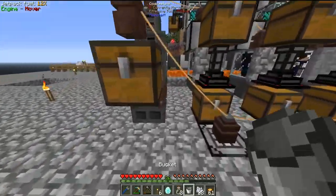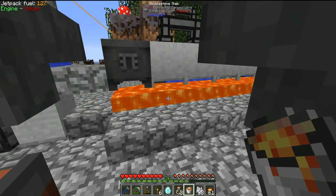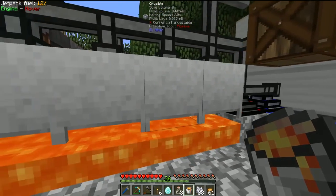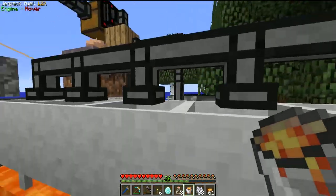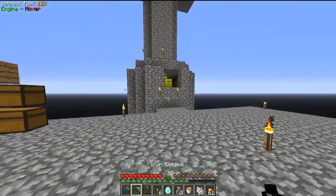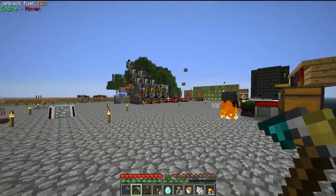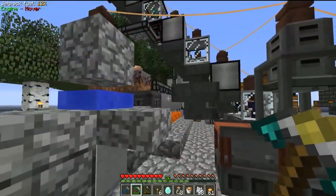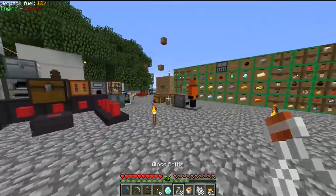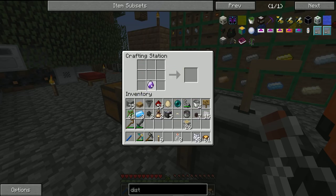Let me quickly grab a diamond and some iron plates to make a bucket that we can fill with lava from our crucibles. We should probably set up a tank fairly soon to store all this lava — right now we're limited to how much these crucibles can hold, which is 8,000 millibuckets each. With five crucibles that's up to 40 buckets, but we have a hardened portable tank that holds 128 buckets, so we should set that up somewhere along the crucible line.